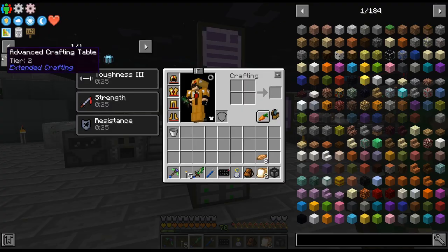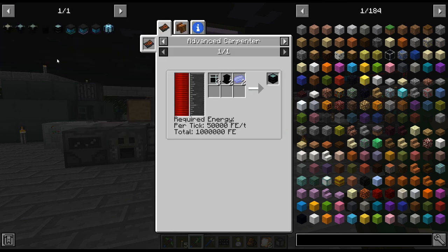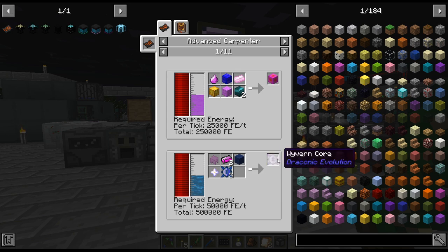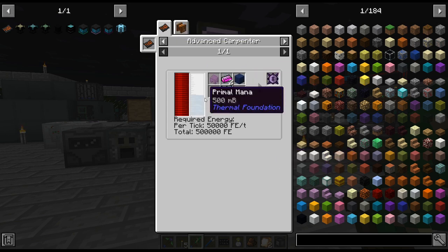So that is one thing we need to work towards. The other one, I'm going to need to get a crafting combination crafting thing. The other thing is the advanced carpenter — we're going to have to get that sooner than later for these wyvern cores, because you can only craft them in there.